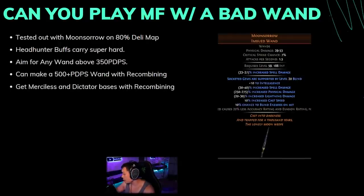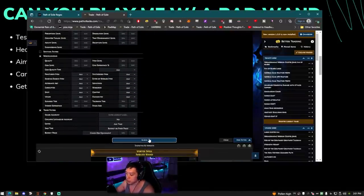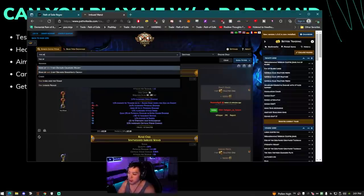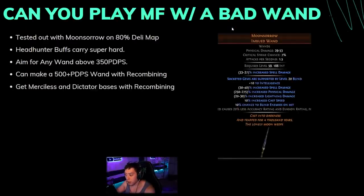For people who want to know how to make a 500–600 DPS wand: 500 pDPS wands are listed at 110 exalts, which is hugely overpriced, because you can just recombine wands. There are div cards called The Spoilt Prince which give you a Dictator's wand base and a Merciless wand base. You recombine with a Flaring unimbued wand — once you have a Merciless Flaring and Dictator's Flaring, recombine those two together and pray you get Merciless Dictator's and Flaring. It's about a 30% chance if you have four mods in the pool. Much more cost-efficient if you like crafting.